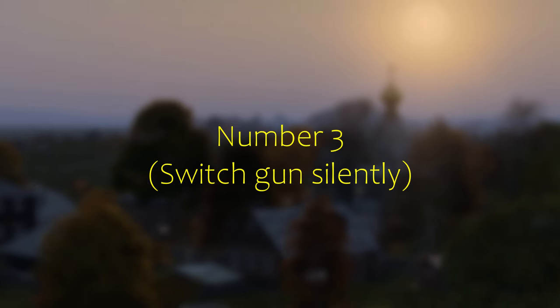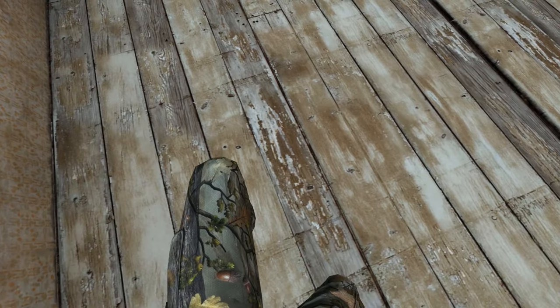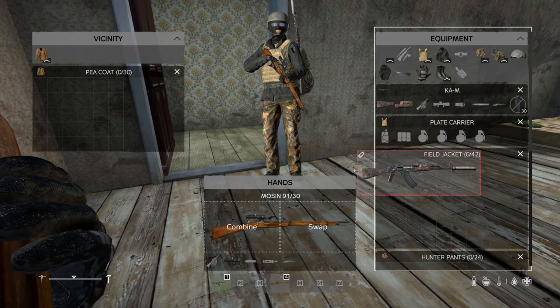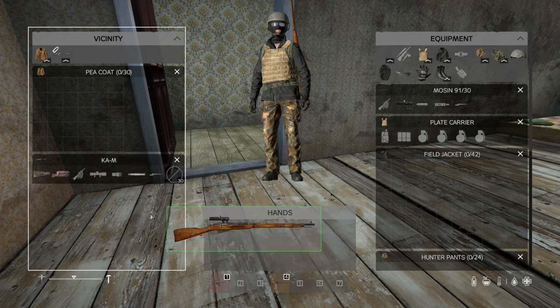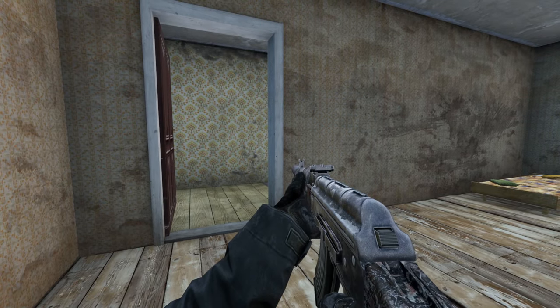Number three: switch guns silently. The sound of switching guns can be heard from miles away, but there is no sound for picking up a gun from the floor. Which means you can drop them on the ground and pick it up to switch without giving away your position when the enemy is close.